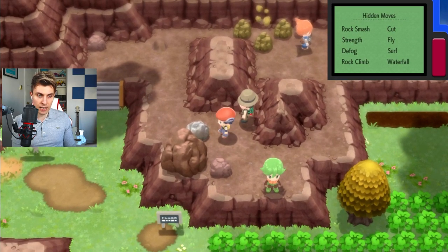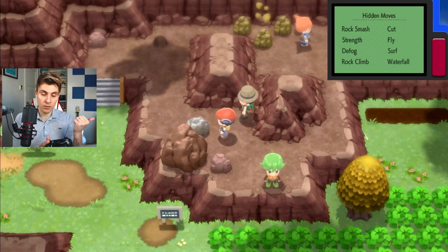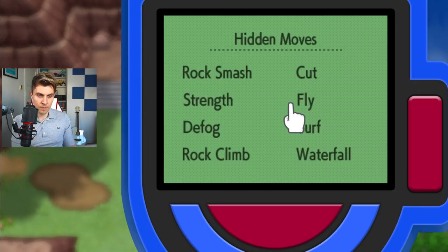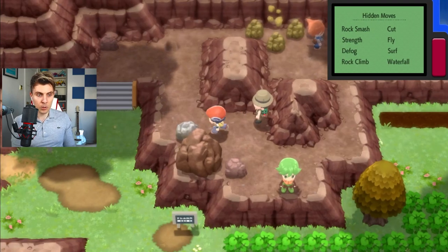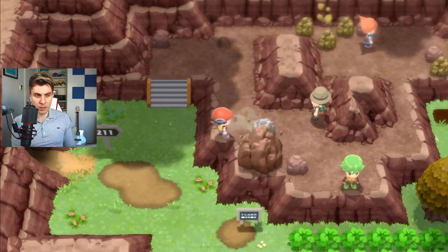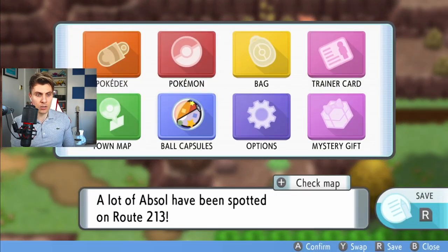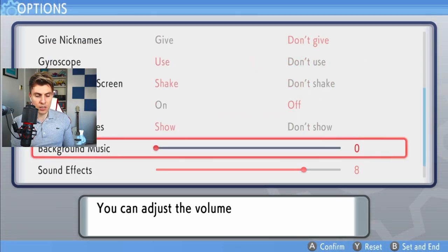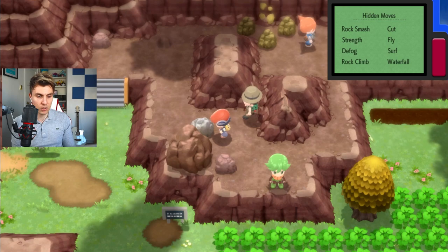Basically what you're doing — there's no mashing here. It's just getting the timing right between the direction you're going, pushing the boulder, and the R button to get the Poketch up at the same time. Also make sure before you start this to have your music off in your settings, because that allows you to actually hear the boulder moving. It's a lot easier to do with the music off.